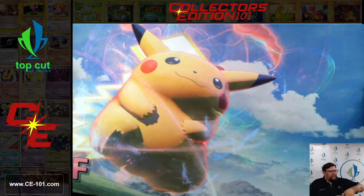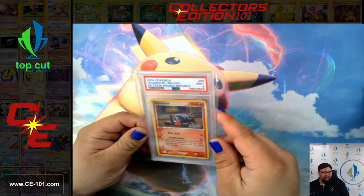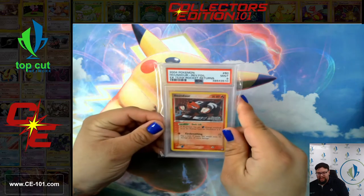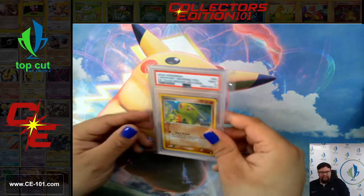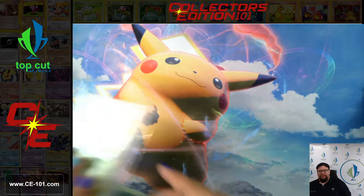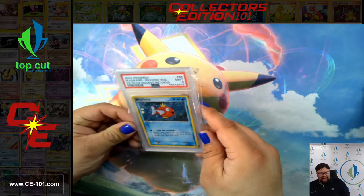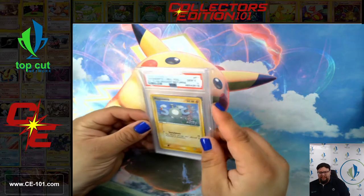Team Rocket Returns had a pretty sizable set — I think it was just a bit over 100 cards, so we have quite a few to look at today. Seedot, 9. In addition to EX Team Rocket Returns, I have a couple other submissions including some Hidden Legends, some Neo, and a couple other really cool sets that we're going to check out. Houndour, 9. Koffing, 9. Larvitar, 9. Definitely feels like we got a lot of 9s this time around, which is always a cool thing. The last couple videos we got a lot of 8.5s — I normally don't give those .5 grades out very often, but it felt like almost every other card was a .5 last time around.